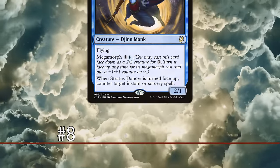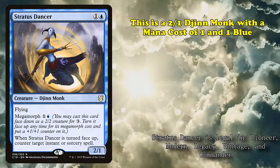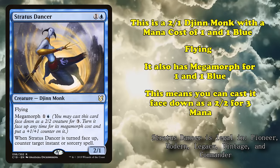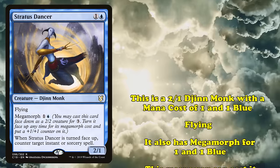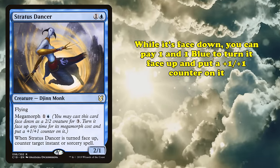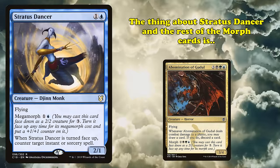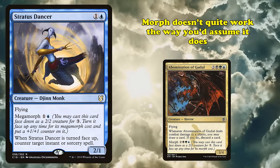At number 8, we have Stratus Dancer. This is a 2/1 Djinn Monk with a mana cost of 1 and 1 blue, has flying, and also has Megamorph for 1 and 1 blue — an ability that means you can cast it as a face-down 2/2 with no abilities for 3 mana. Then while it's face-down, you can pay its Megamorph cost to turn it face-up and put a +1/+1 counter on it. It also has the ability where whenever it's turned face-up, you counter target instant or sorcery spell. The thing about Stratus Dancer and all other morph cards is that Morph doesn't quite work the way you think it would.